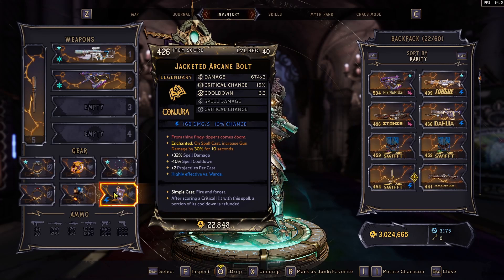And for the hero stats, I dumped everything into Strength, Dexterity, and everything remaining into Attunement. That's my overview on this build. Now let's get you some gameplay.